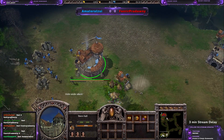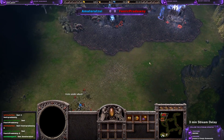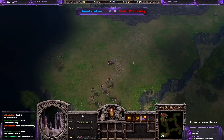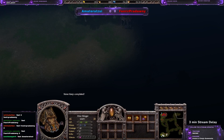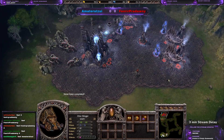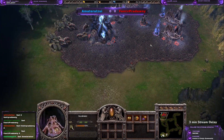He definitely needs to upgrade his stone keep now. Exploring here — okay, he found where the enemy is, or at least he didn't see any buildings on the other positions, so he can be pretty sure that the enemy is right here.